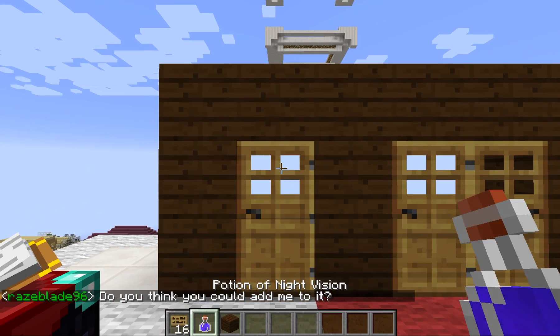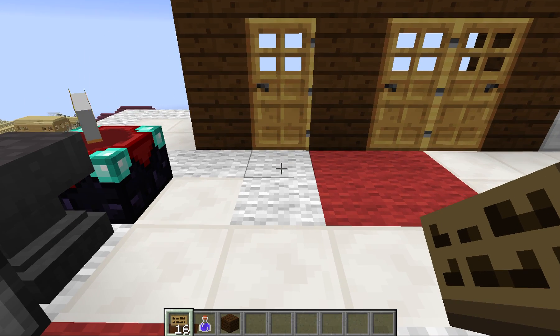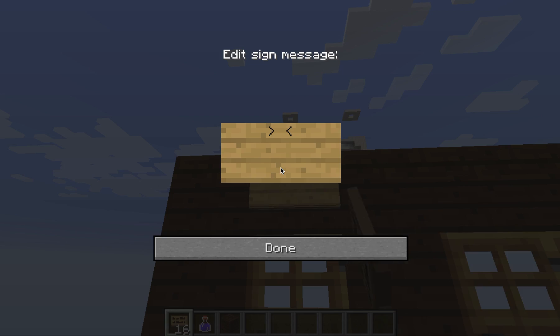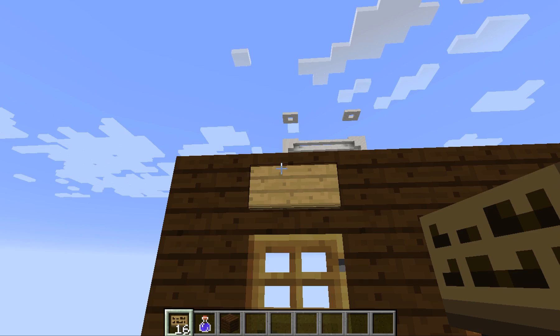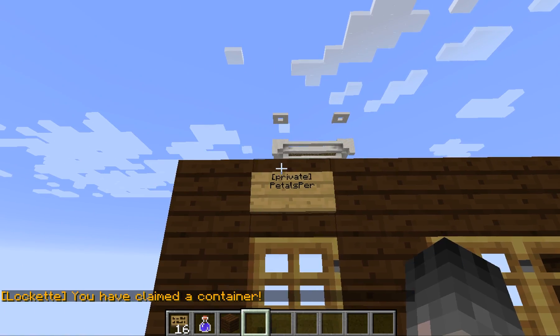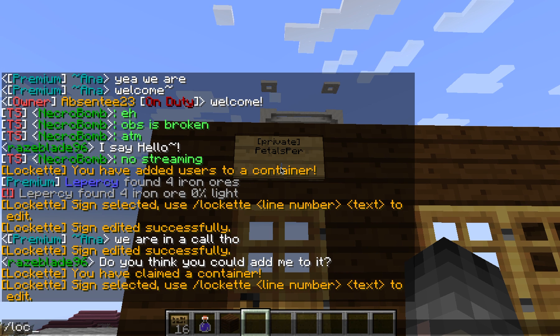Doors are a little bit different. You have to put the sign either right above the door or right next to it, and you're going to have to type it out. So you're going to put 'private' in brackets. You don't have to put your name on there — you can just hit done and it will automatically fill in your name. Just like the other ones, you can edit it to add another person.